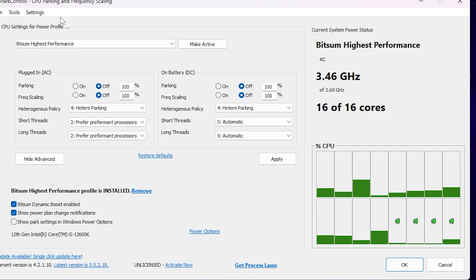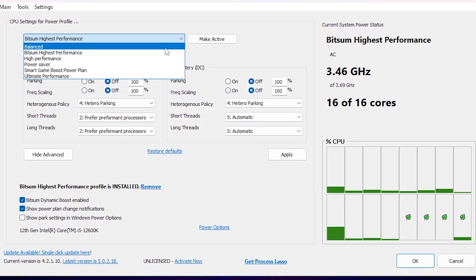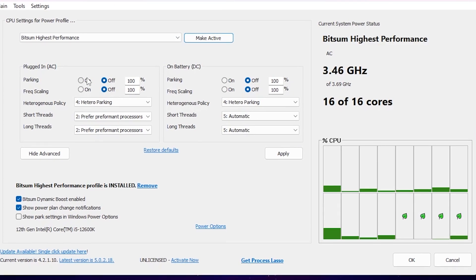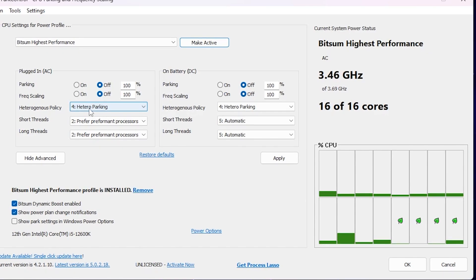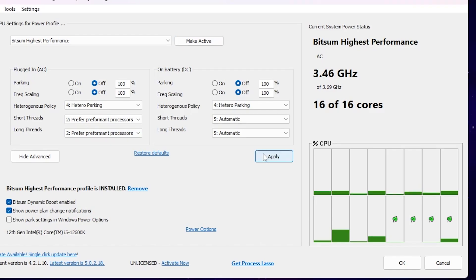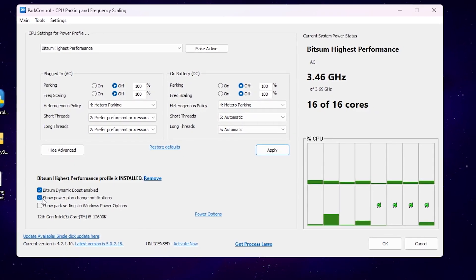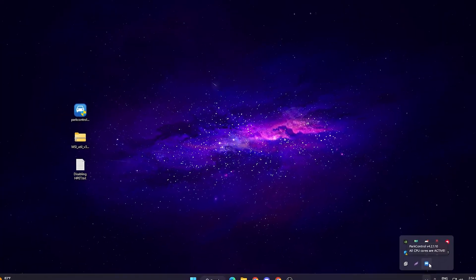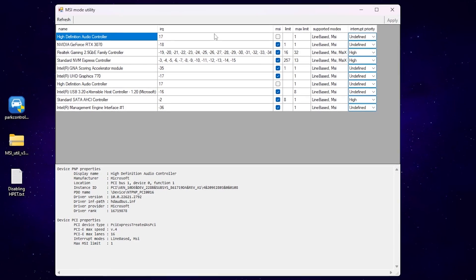Once you download PowerControl, you'll find this interface. First, go to the dropdown and select 'Twitch Some High Performance', then click 'Make Active' to apply this power plan. Turn off the relevant settings, set the Heterogeneous Policy to 'Hetero Parking', and use the same settings for short thread and long thread. Then hit Apply. Go for 'Twitch Some Dynamic Boost', enable and check the boxes, then hit OK. This application will keep running in the background whenever you turn on your PC.